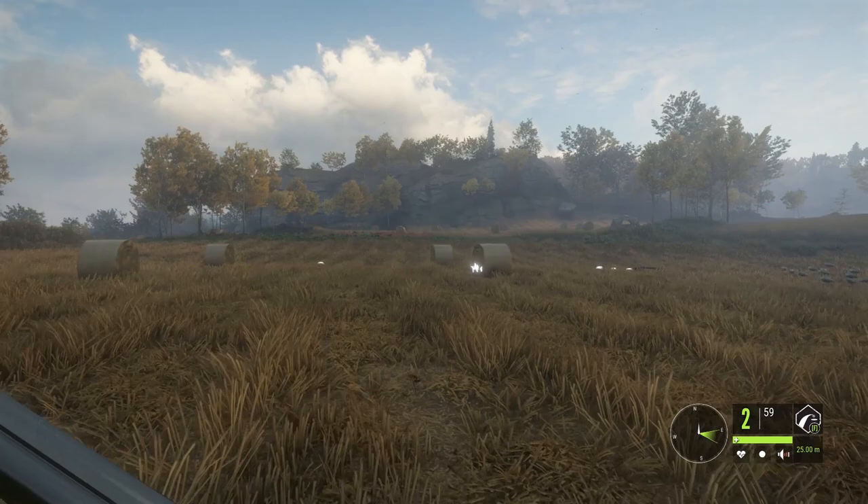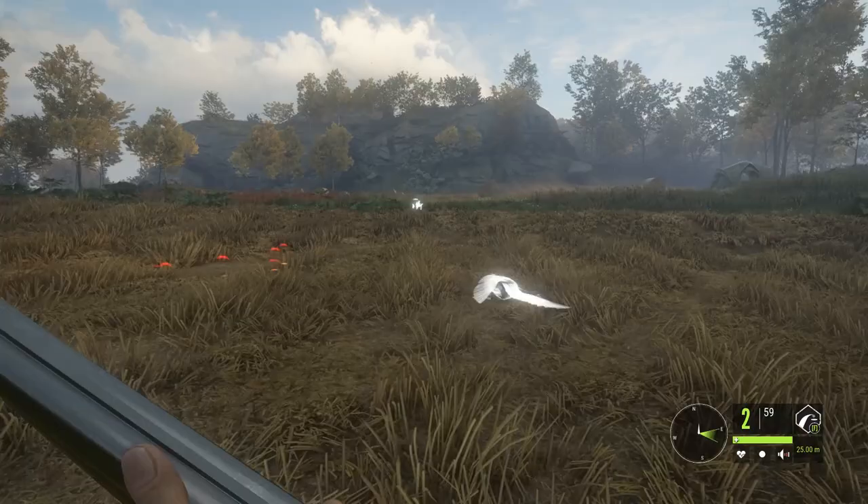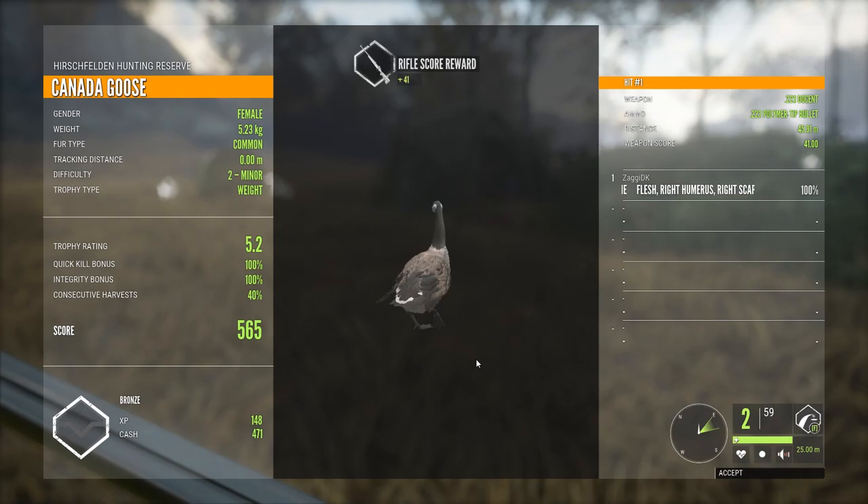Let's see if we can find the one we shot with the 223 to confirm. Because if we can shoot it with the 223, we should be able to shoot it with the 357 as well. Yep, full integrity with this one too. And if you don't know — right-click your kill screen and you will have a picture of the goose.